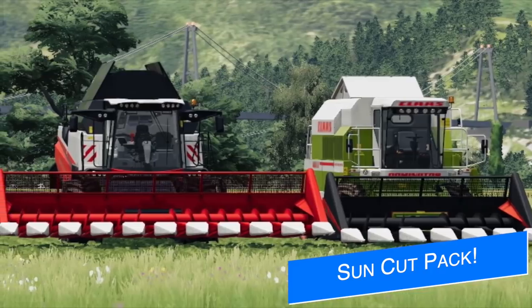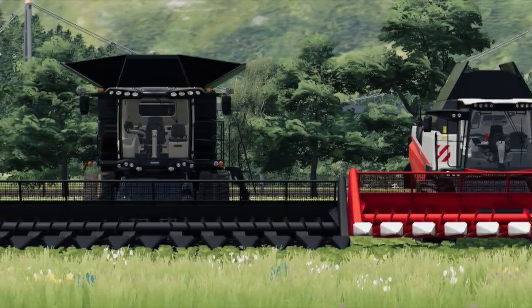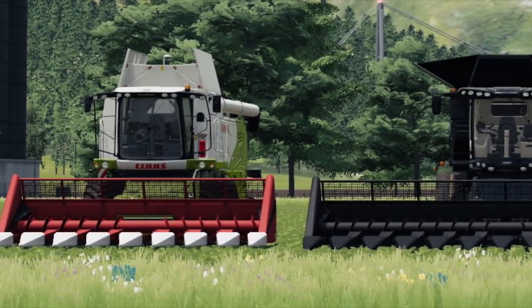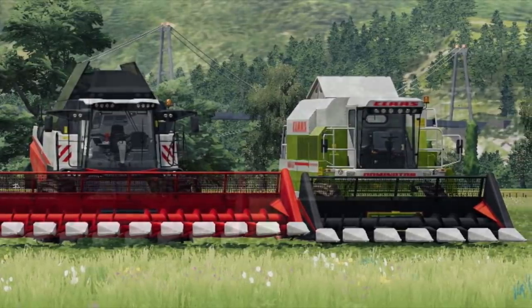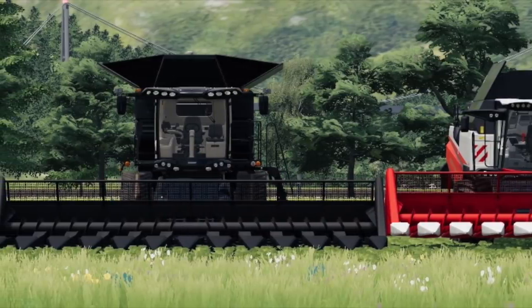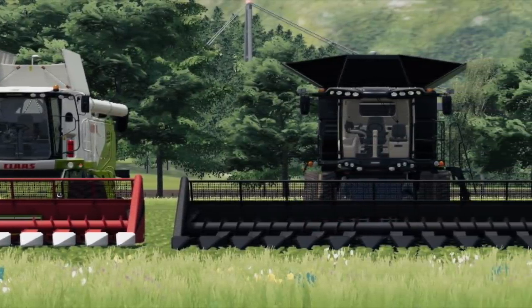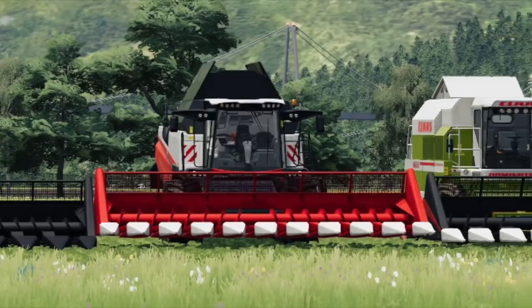FSH Modding worked on the Sun Cut pack and we actually have one of the models already in game. They say the Sun Cut pack is ready - they're going to be testing it this week and next week. Everything is 10 megabytes total. It will have the Sun Cut 676, 687, 1076, and 1276 - I assume that's six, eight, ten, and twelve row. Working speed is 10 kilometers per hour or six miles per hour, and they'll have variable hanging points.